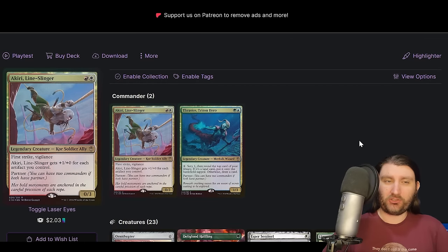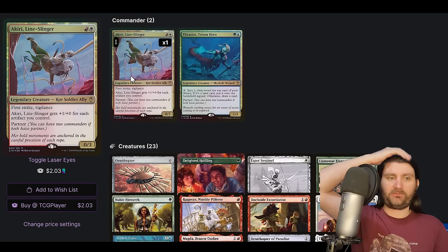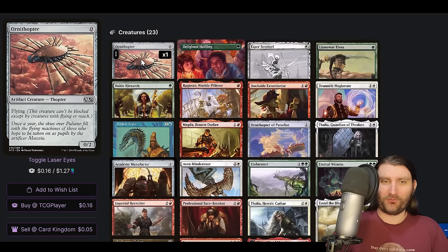This might be the most typical commander pairing I've done. Akiri/Thrasios has kind of overtaken Bruce/Thrasios in that archetype, but it has a really different approach and I still wanted to highlight it. So this is Akirios — instead of being a Thrasios deck, it's really an Akiri deck, which Akiri can actually be pretty good on the board. It's first strike vigilance, gets +1 attack for each artifact you control, and we've got some artifacts to buff it cheaply. We've got Ornithopter, Esper Sentinel.